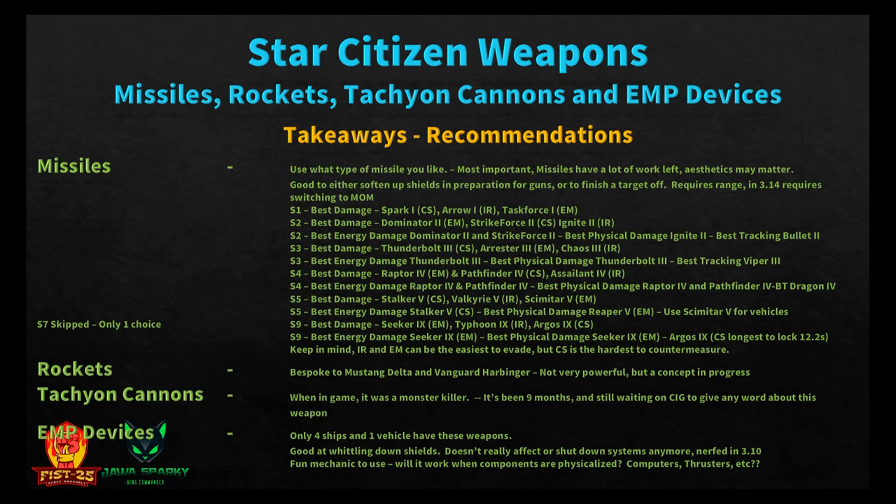Final summary: Rockets are bespoke to the Mustang Delta and Vanguard Harbinger — not very powerful and still a concept in progress. Tachyon cannons were a monster killer when in the game, but it's been nine months and we're still waiting on CIG for any word. EMP devices are found on only four ships and one vehicle — good at whittling down shields, but they don't really shut down systems anymore after being nerfed in 3.10. Whether they'll work properly once components are physicalized remains to be seen. That wraps up episode four covering missiles, rockets, tachyon cannons, and EMP devices.